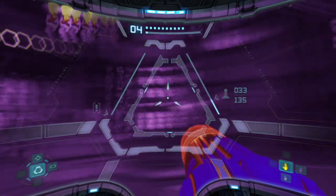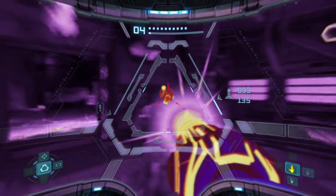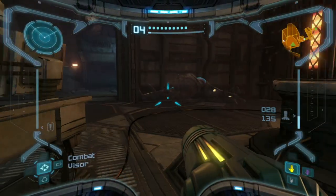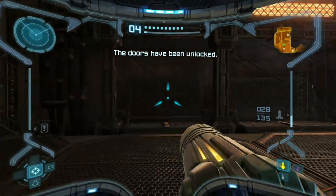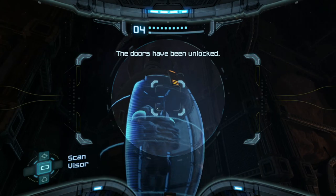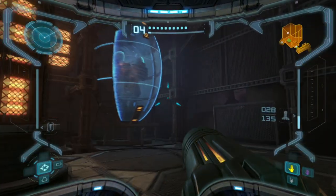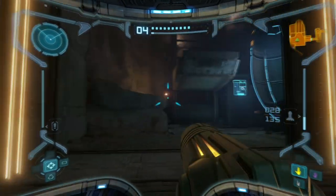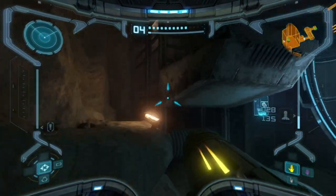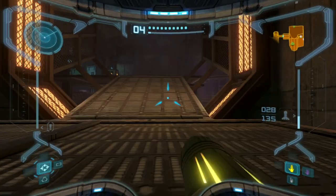It doesn't have a heat signature - that's annoying. There we go, you're dead. So that's just how you kill them - you only target them with thermal. I thought you could attack them otherwise but apparently not. That one is taken out. That was the one that was in the damaged tank set up earlier - neat little detail.